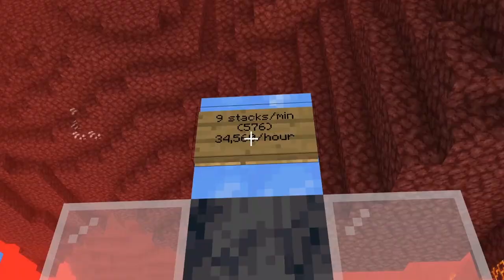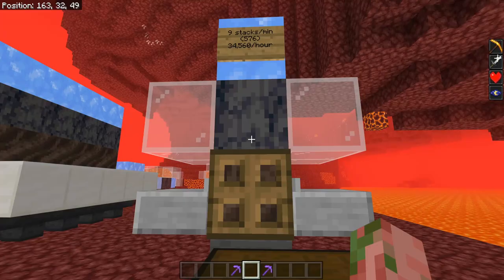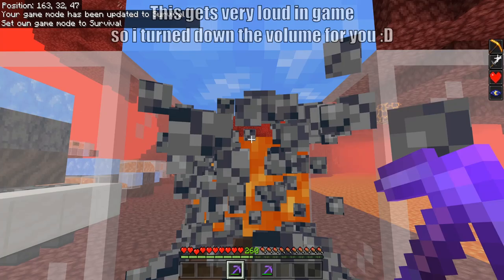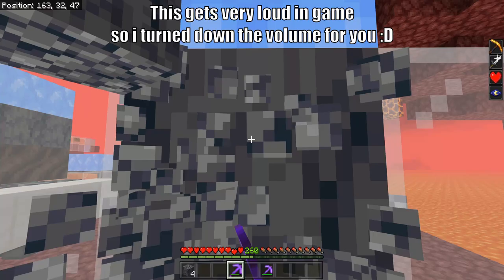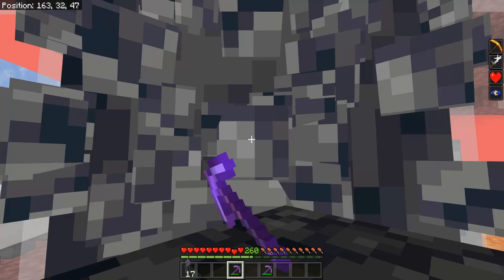So this simple little design produces about 9 stacks a minute, or 34,560 items per hour. If we go into survival mode, we can use our netherite pickaxe with Haste 2 and start mining. You might think it's very slow at first, but if we get the timing right, it is going to start regenerating faster and faster and faster, until it's basically non-stop regeneration of basalt. This is definitely using an intended game mechanic of Bedrock Edition — 100% certainly not a bug. It really does help with the production rate of this farm, and this right here is about as fast as it can go — so it's really quite instant.